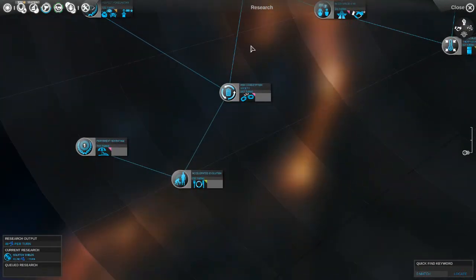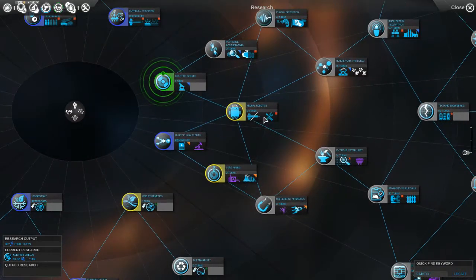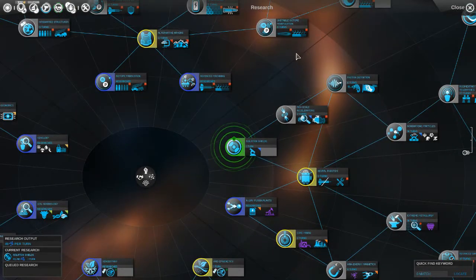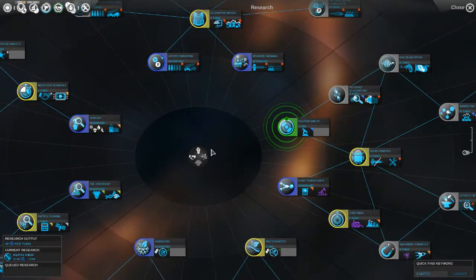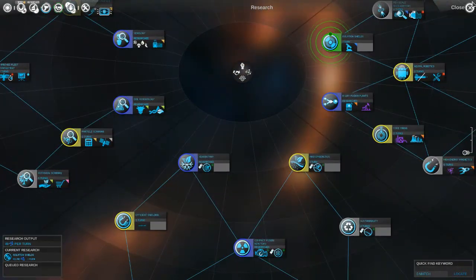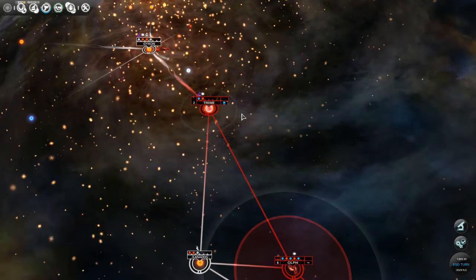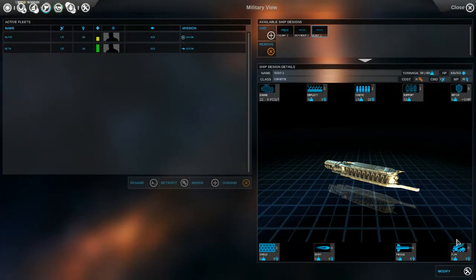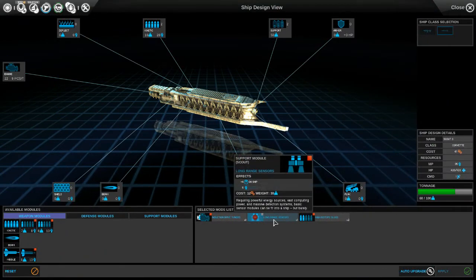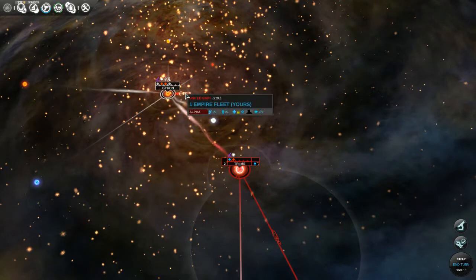We got our new scout — we're going to send him up to explore systems past here. The scout has a much better sensor range because it has long range sensors, giving plus four to sensors. Our scout is fast and light with nine movement points, which I think is the fastest we can get right now. I'm looking at lossless fusion pods for plus three movement on ship, plus one on fleet — plus maybe an empire-wide bonus stacking on top.